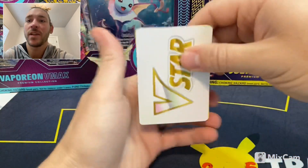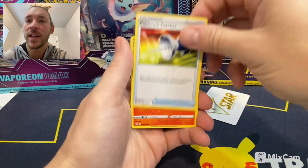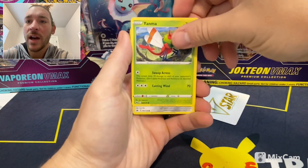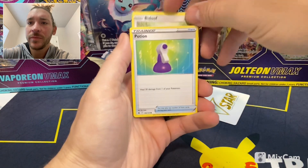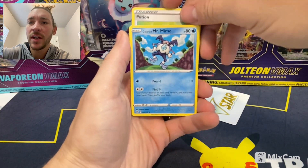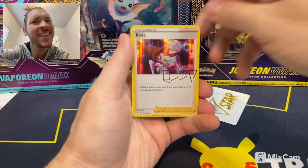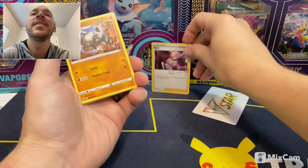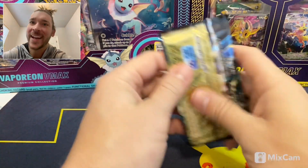Beast Ball marker. We got a Graveler, Pokemon Catcher, Salazzle, Yanma, Pawniard, Bidoof, Potion, Galarian Mr. Mime, Energy Search. Oh, we got a signature card! We got the Bede signature card. Cool. All right, first pack out of the way.